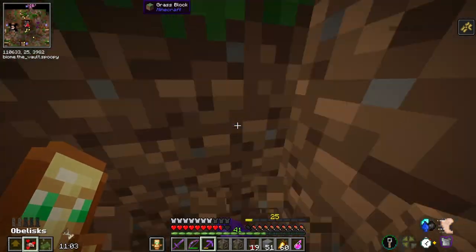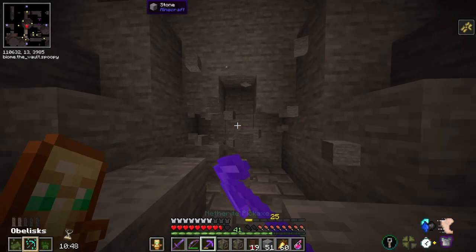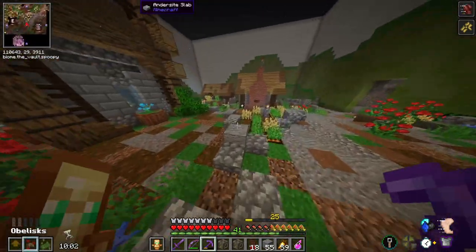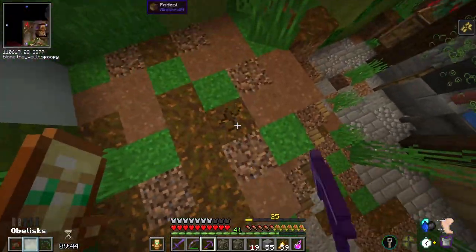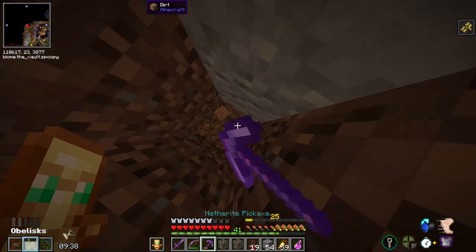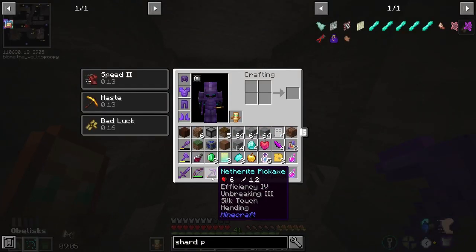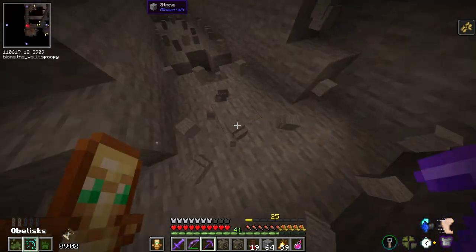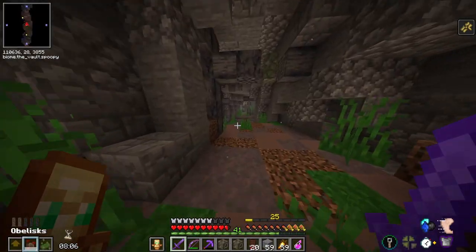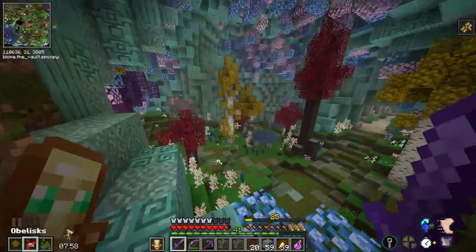Let's dig down, see what we got. I don't think we have a portal room. No portal room, unfortunately. I'm just gonna keep moving. Another village room right after the other one. Wow — this one has to have a portal room, right? It doesn't look like it, unfortunately. Also, I need to be careful of my pickaxe's durability. I'll dig down right about here and then go back out. Three village rooms in this vault and none of them has been a portal room yet.